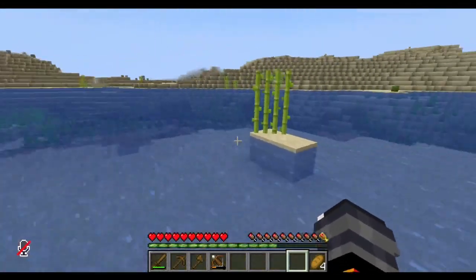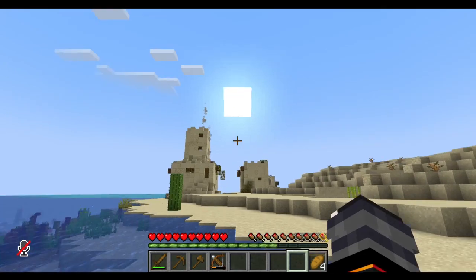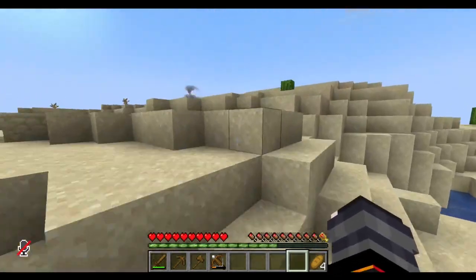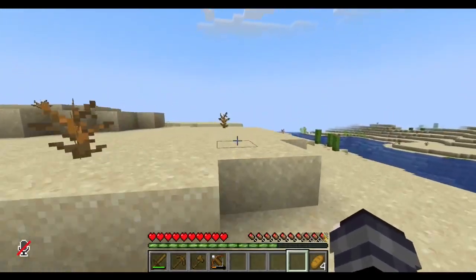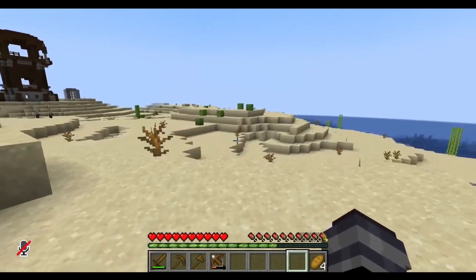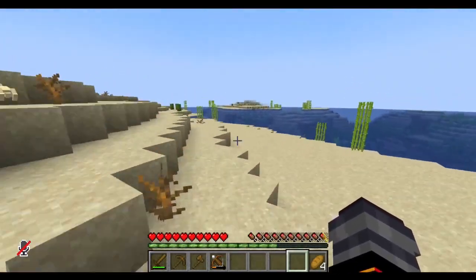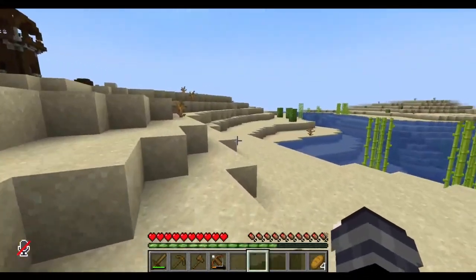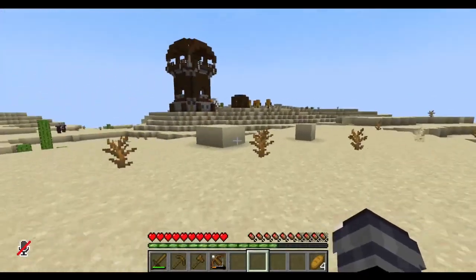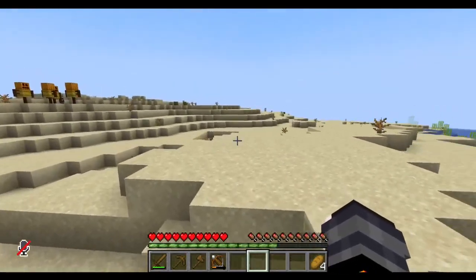I'm definitely going to be surviving off of any structures that have spawned here in the desert. Also wait — this isn't a village, so if there's an outpost there, that means there's a village nearby. Within a couple hundred blocks, there's always a village near an outpost — that's why they built them. So where's the village? I love how this was a building thing and I've already proven that I am the master of combat. I'm the PvE lord. I'm gonna grab these hay bales.